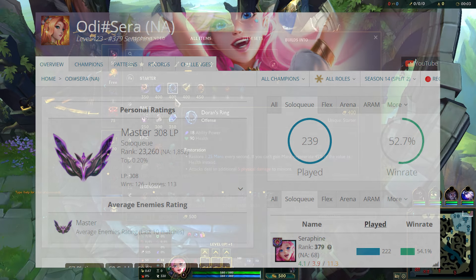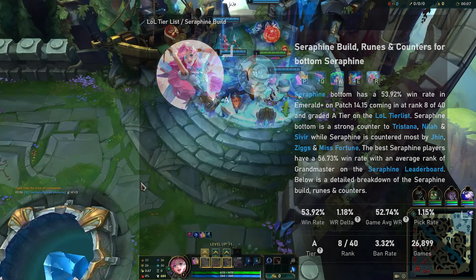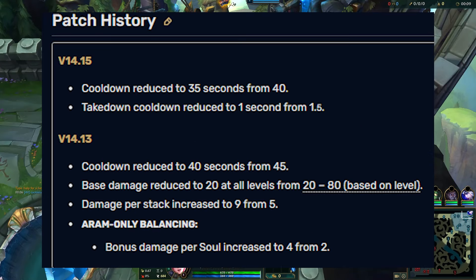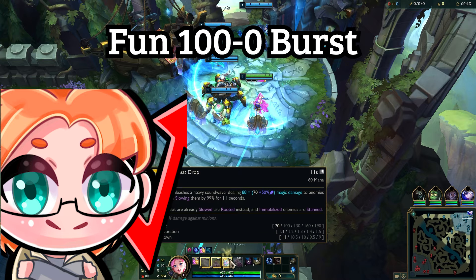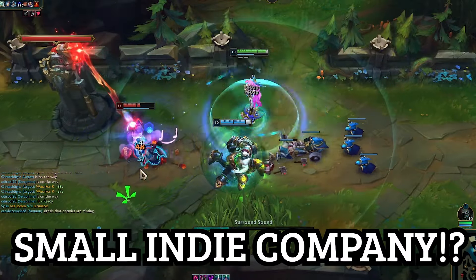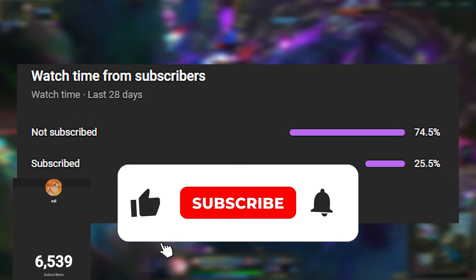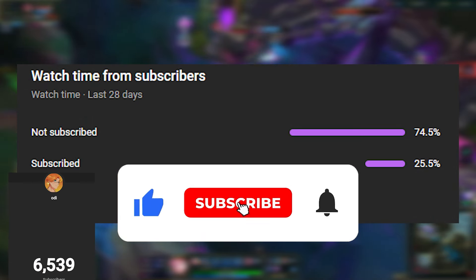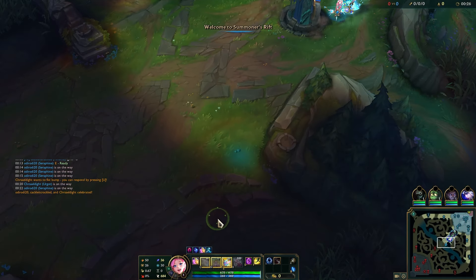Hey everyone, Odie here, and today we'll be using Dark Harvest Seraphine AP Carry. Dark Harvest is a rune that got buffed recently, and it's kind of fun — it's going to do some serious one-shot potential burst. This game also has some crazy plays and really weird interactions, so stay tuned and watch till the end. Please consider subscribing; I'm really trying to hit 7,000 subscribers by the end of August. Thank you so much.